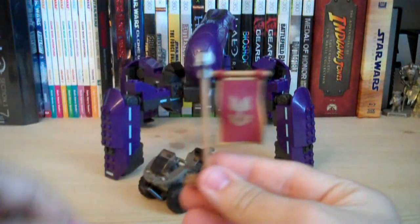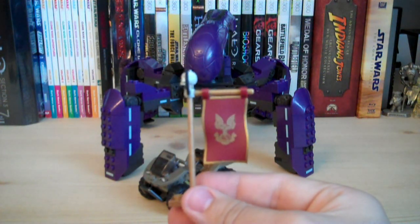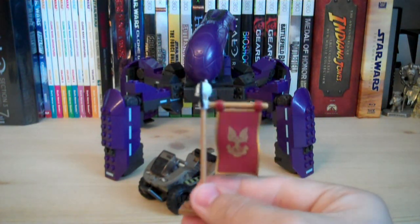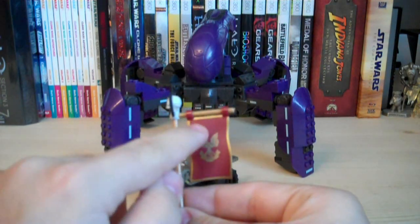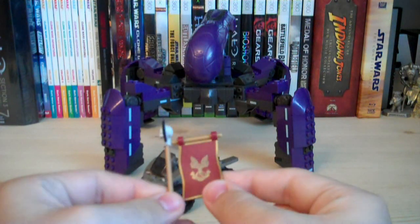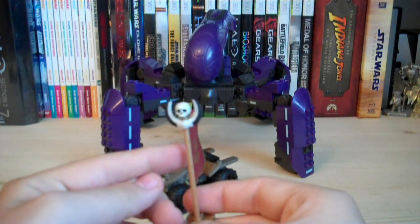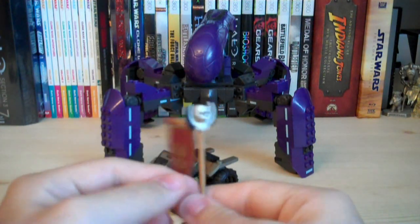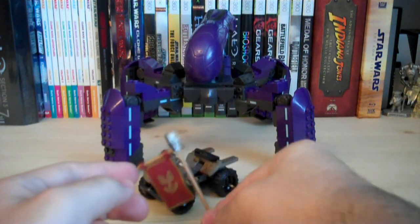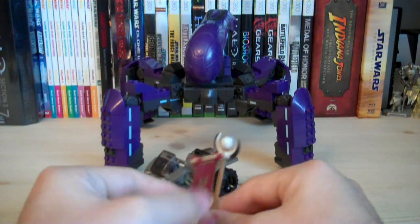The only accessory you get is the Red Team flag. We saw the Blue Team flag with the Assault on High Ground set, so it makes sense to include this one with another Versus set. It has the UNSC Eagle on it, and it's pretty much the same as the Blue Team flag except with a red flag. The pole has a skull as well as wings, and the base can be removed and plugged onto different blocks.